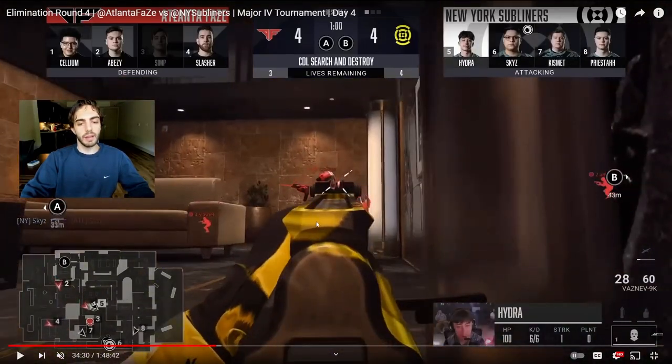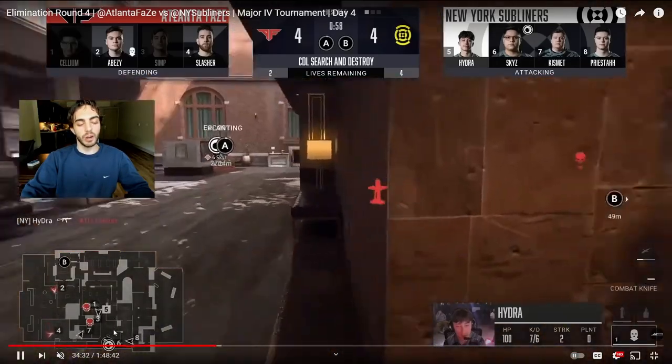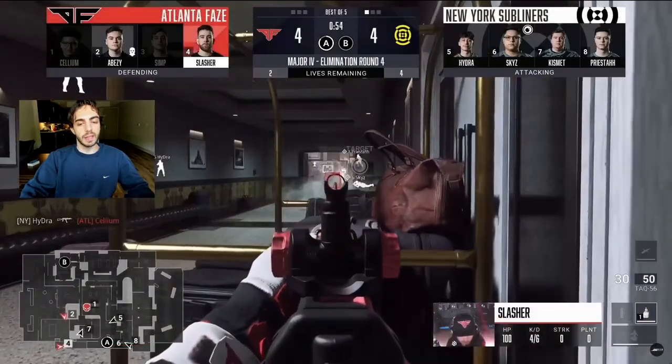From this, New York has a free bomb plant. They have couches completely covered and top bed completely covered. They're going to go for this plant now — 2v4 for the Phase side. It's not looking good at all.